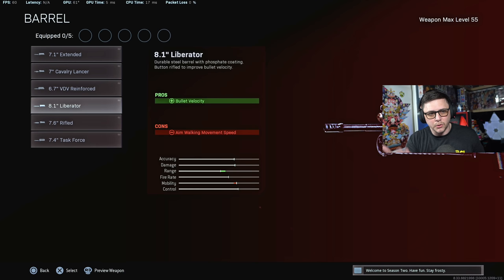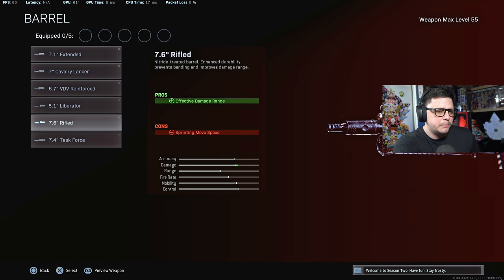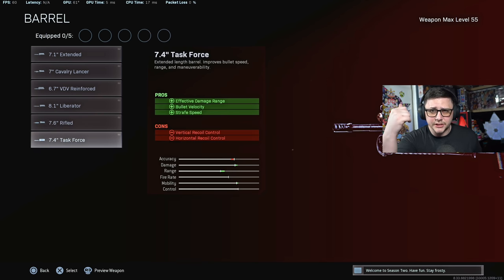With that out of the way, we're gonna have to do some more testing to find out what works best. When it comes to SMGs, generally range is the most important thing along with mobility — as long as you got both of those, the SMG is gonna be stacked. In terms of actual options, we're probably gonna do the Reinforced Heavy, but that one also nerfs your aim walking movement speed, which is your strafe speed. Then we have Rifled, which hurts your sprinting movement speed but doesn't impact strafe speed, so that might be a good way to go. And then the Task Force helps range, bullet velocity, and strafe speed at the cost of recoil.